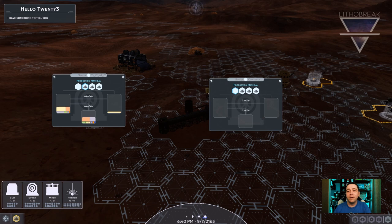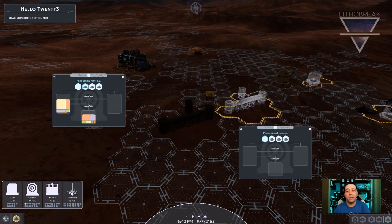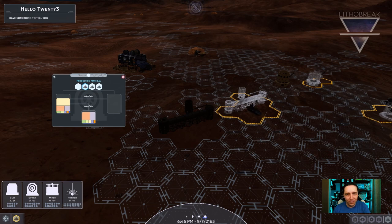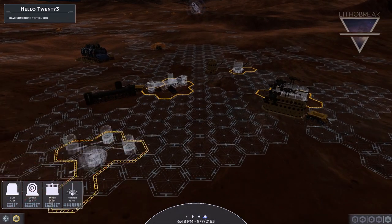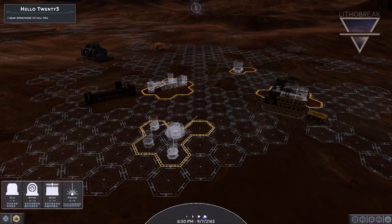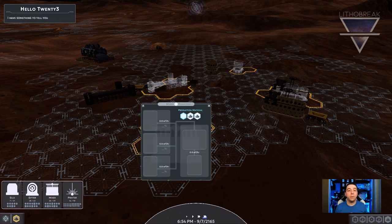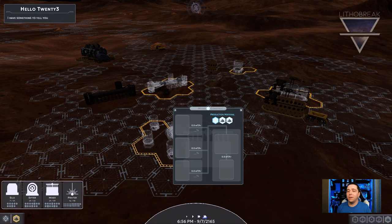Let's place down a second sifter and produce alumina as well, so that it can make specialty materials, which can be produced in the mixer. The mixer will take in multiple starting materials to produce materials with blended material properties.